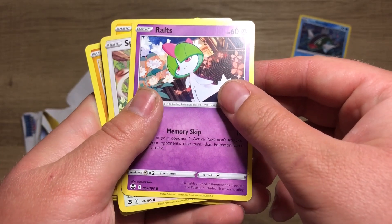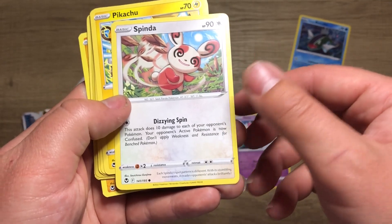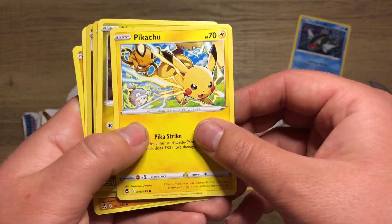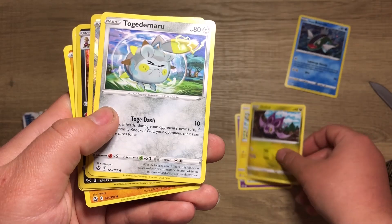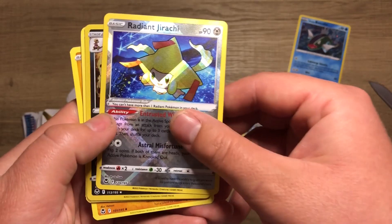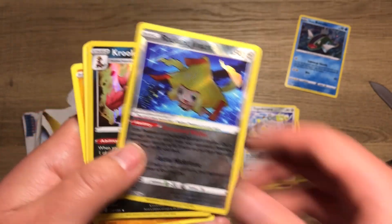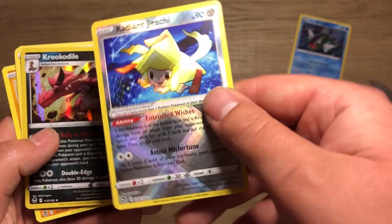We got a Ralts with Memory Skip, a Spinda of all things — pretty good art, I like that. Why not, I always wanted a Pikachu of my very own. I'm not familiar with this one... ooh, a Radiant Jirachi. That's cool, I like the effect.